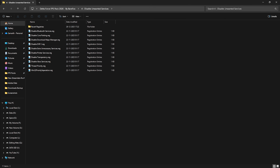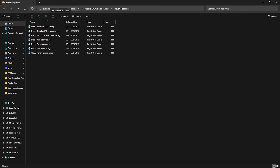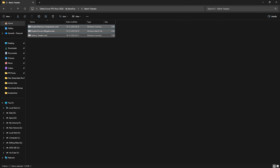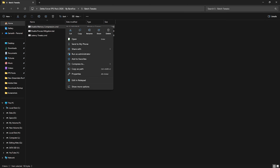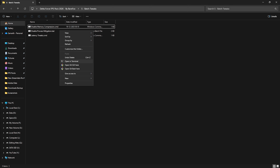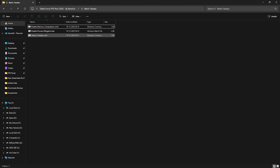Although disabling services is optional, I highly recommend running every single one of them to optimize performance — except if you use Bluetooth or printer services. You can revert them at any time using the Revert Registries folder. The fifth folder is Batch Tweaks, which includes memory compression, process mitigation, and latency tweaks. These commands run automatically on PowerShell at one click, and you can view them in Notepad. Apply all of them as administrator.